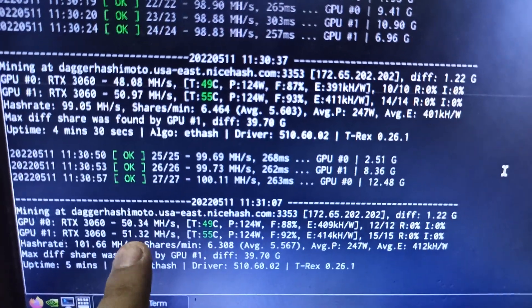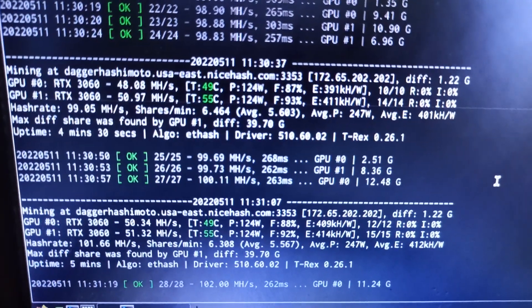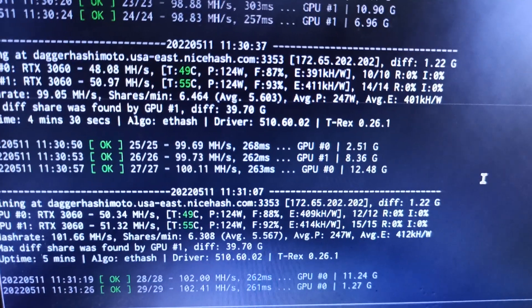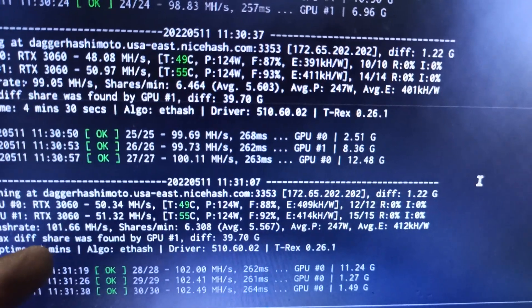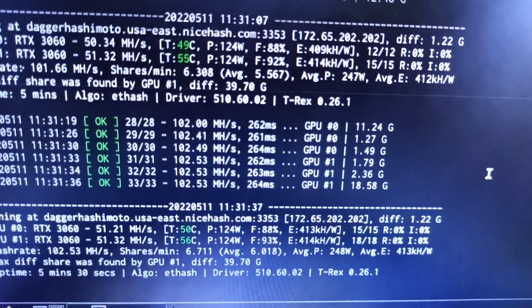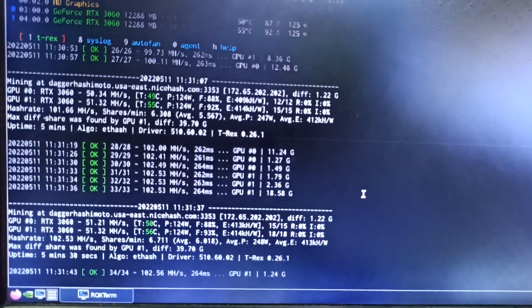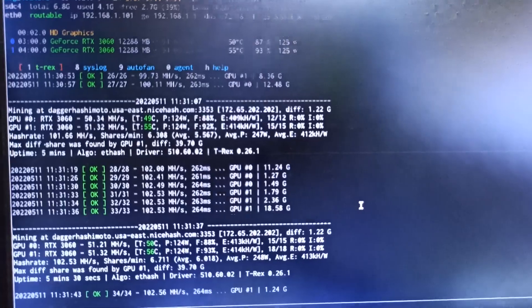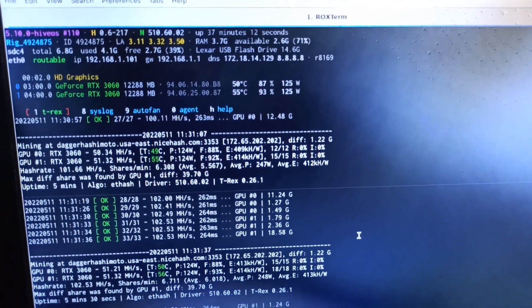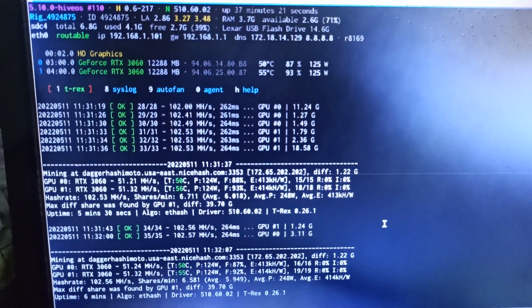The hash rate was decreasing due to the browser, but now it's going stable. With this overclock setting you can achieve max 51 MH. If you use core clocks 1440 or higher, you'll get 49 to 50 MH. But with minus 502 core clocks you can get 51.32 or so. The main problem you may face the first time is that T-Rex Miner 0.26.1 takes too long to install, but after installing you get the best result for your LHR cards.